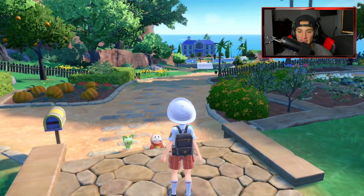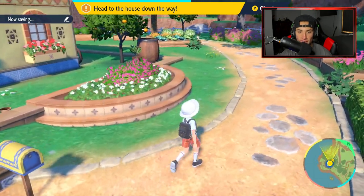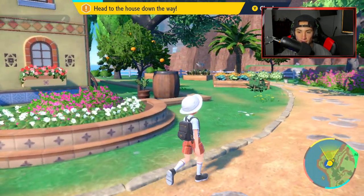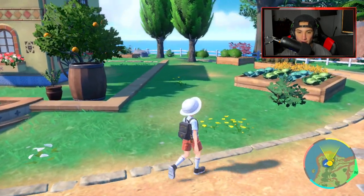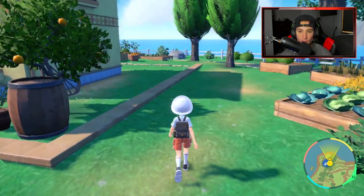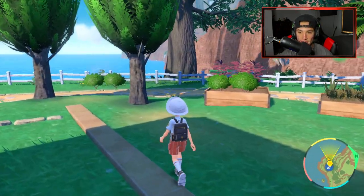Mom's out here talking to us and she hands us the lovely Rotom phone. The Rotom phone is kind of like your basic menu — you can see the map, your Pokedex when you unlock it, and all different stuff. It's basically your upgraded pause menu. The best part about this game, like I said, is the exploration.